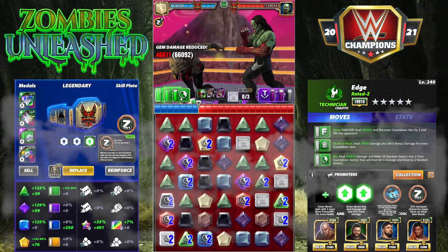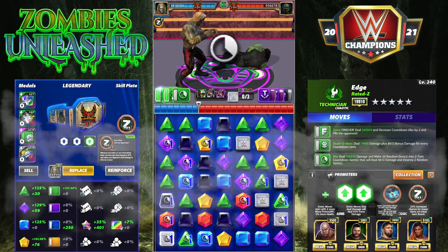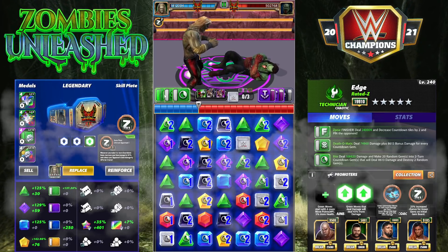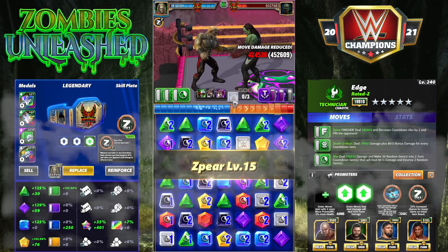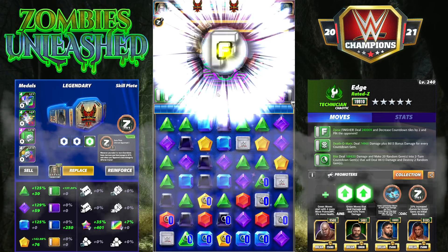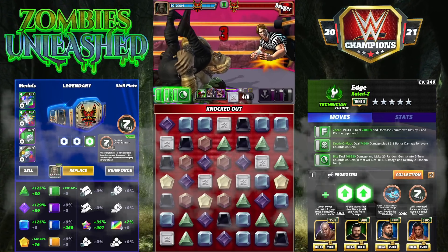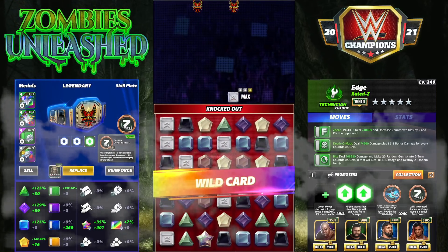We're going to throw the countdown gems out again so we're completely covered on the board, then hit this move again. He's at 936k - we're going to hit close to 400k. He's down to 500,000 and the finisher is already going to finish him off. Setting up for turn two this way, I think you can do about three million - five star silver. The pin was 845k damage plus the over 400k finisher, so that was a 1.2 million finish after dishing out over a million damage. Pretty high move damage on turn two.